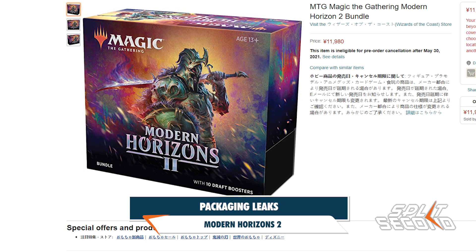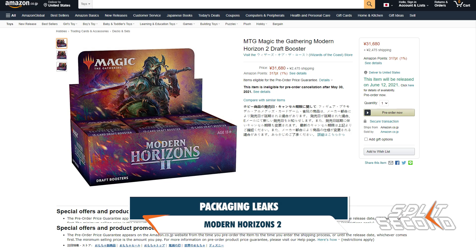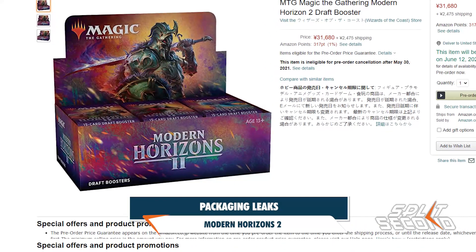The image looks a lot like Dak and Blackblade from Legends — a similar pose, helmet, armor, and a snake symbol on the shield point to this being a reprint or possibly a new version of the legendary creature. The artwork also appears to be one of three pieces on the booster packs within the booster box.